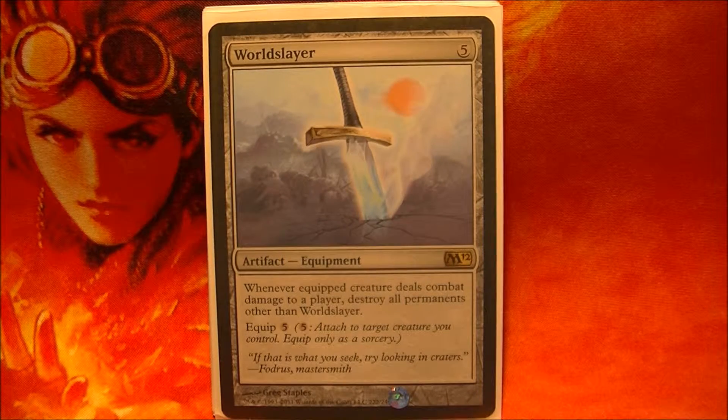For equipment for Zergo, we have World Slayer. World Slayer works excellent with Zergo because when Zergo connects with a player, World Slayer destroys all of their permanents, and Zergo survives, and this means nobody can get back in the game except me.